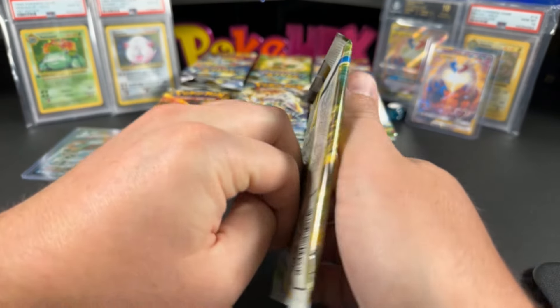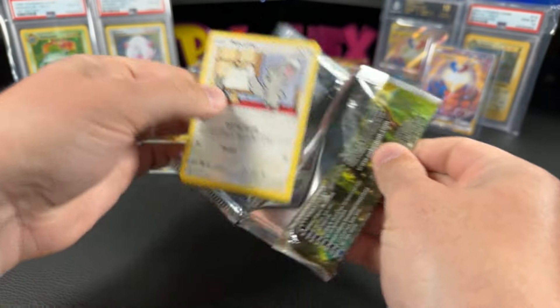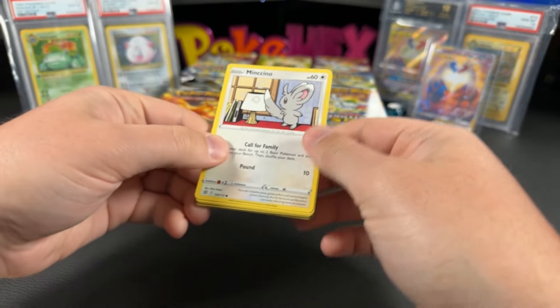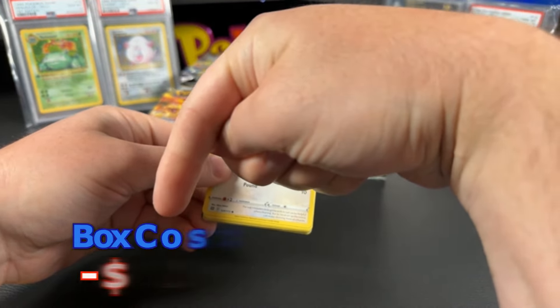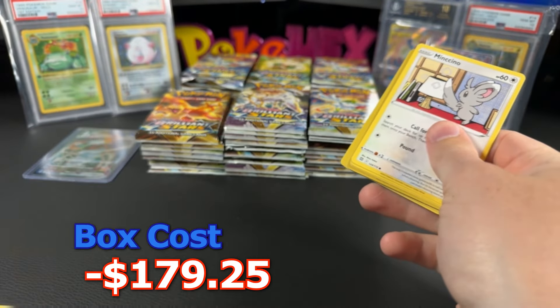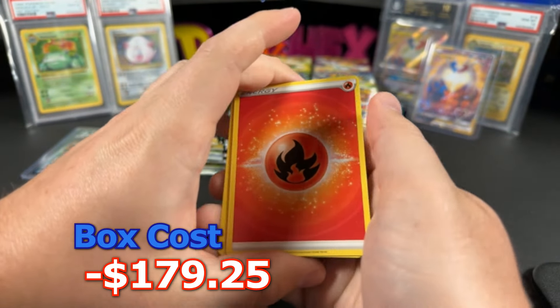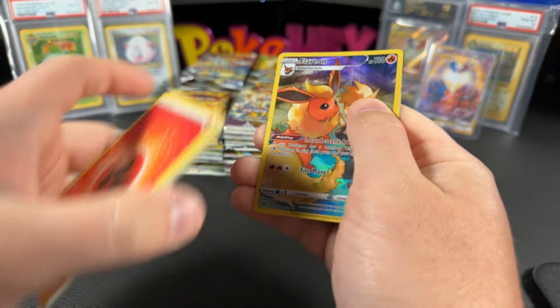The Kingler VMAX is $1.20 ungraded and $35 in a PSA 10. We're going a little bit old-school — bringing back the box ROIs, which will be listed on screen. Let's put up the box cost right now, how much these boxes cost at purchase, and see if just by the ungraded cards you can break even.